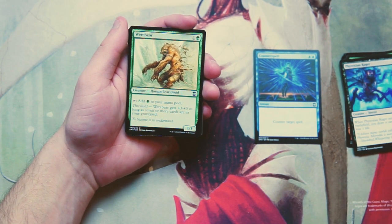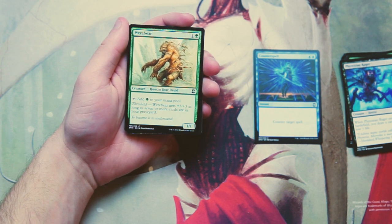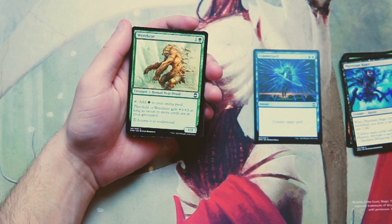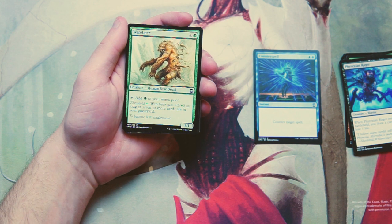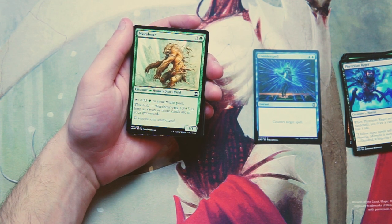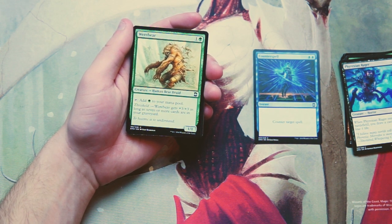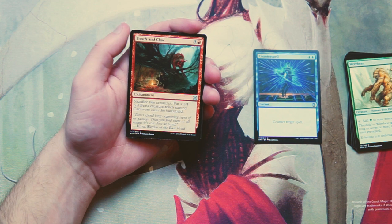Werebear is a fairly old card — a 1/1 for one and a green. You can tap it to add green to your mana pool, and it also has threshold: it gets +3/+3 as long as there are seven or more cards in your graveyard. This card is interesting but I don't think it's great in draft. There are definitely decks that want it, but in general it's just a 4/4 late game, which is fine — it's not huge, but it'll deal some damage. Just not that exciting overall.